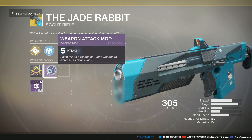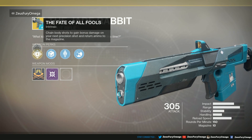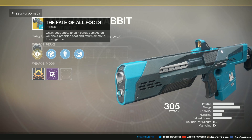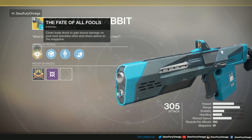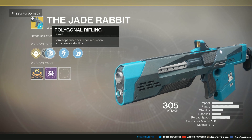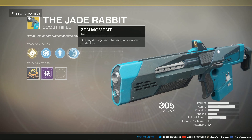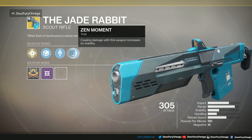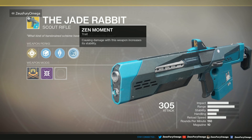Let's go over the perks. We have Fate of All Fools for the intrinsic perk — chain body shots to grant bonus damage on your next precision shot and return ammo to the magazine. It has 10 in the magazine, 150 rounds per minute, strong impact, long range, decent stability. We got Polynomial Rifling for increased stability, Armor Piercing Rounds that slightly increase range and penetrate shields, and Zen Moment — causing damage increases stability. So a couple things to increase stability.